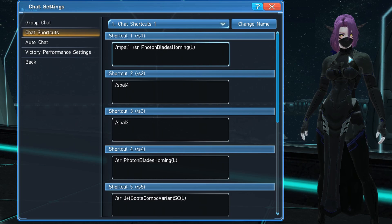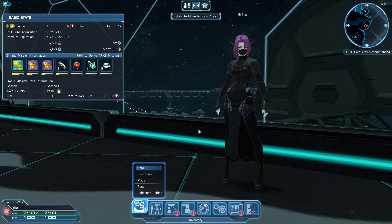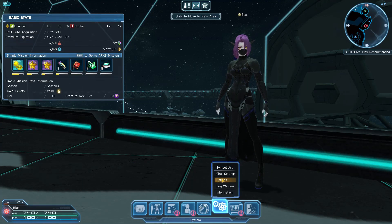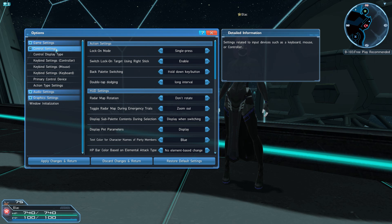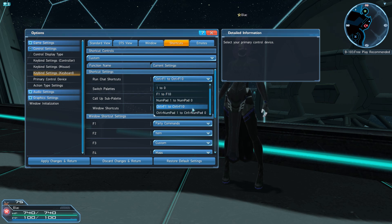Try it out and see what works best for you. Moving on, if you'd like to change the shortcut keybinds, you can open up the escape menu, gear icon, then settings. In the popup, choose control settings on the left, then keyboard keybinds, and then finally shortcuts at the top.